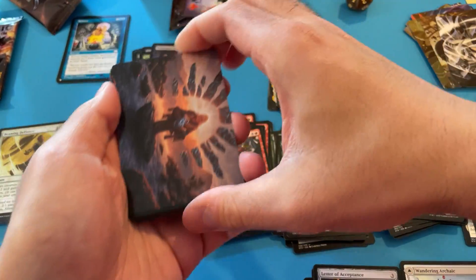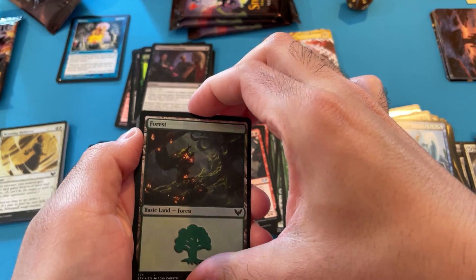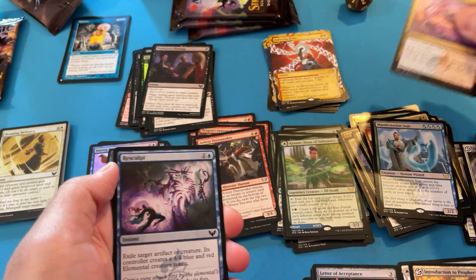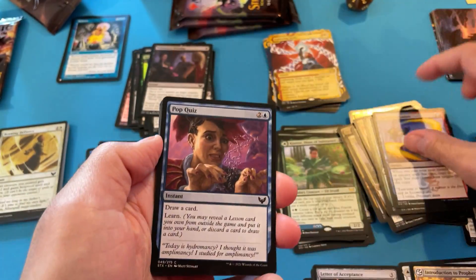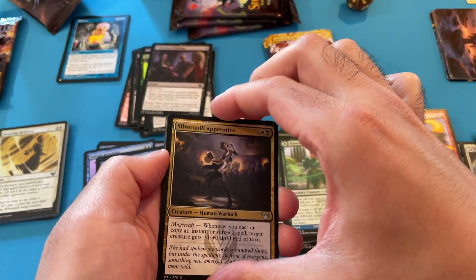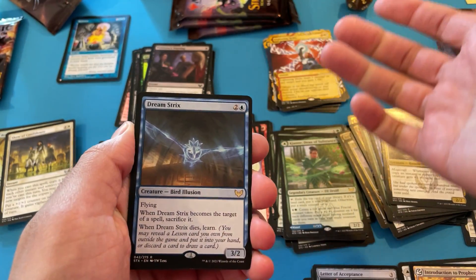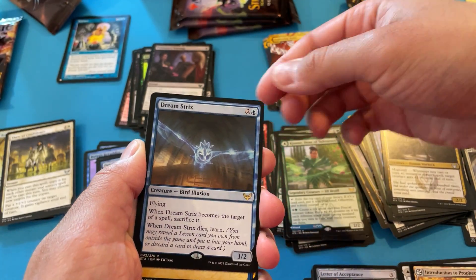Alright folks, I would like to pull her — I think she has a lot of potential in kind of creep. Our second foil land is a Forest again. Introduction to Prophecy. Sculpt. Teach by Example. Pop Quiz. Pigment Storm. This is not like a home run pack. Dreamstrix — if this goes to like a quarter at my LGS with a bulk box, I'm going to get a play set. I think it's solid.